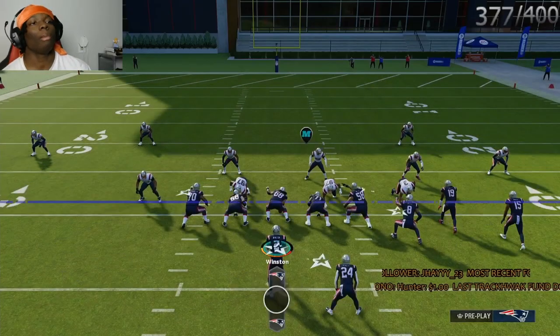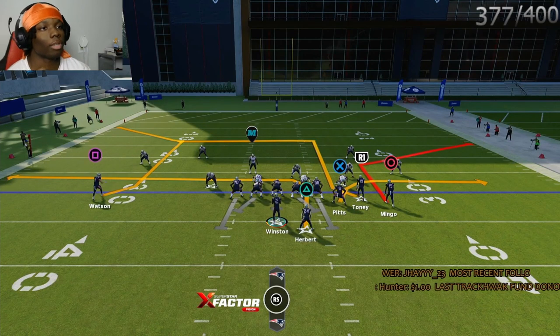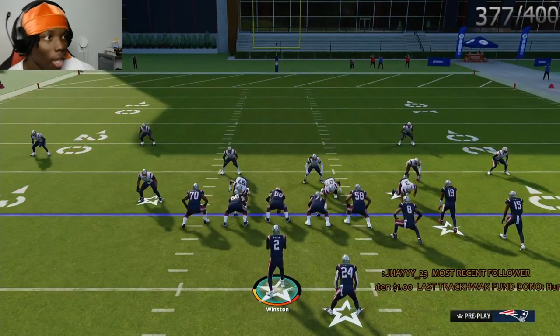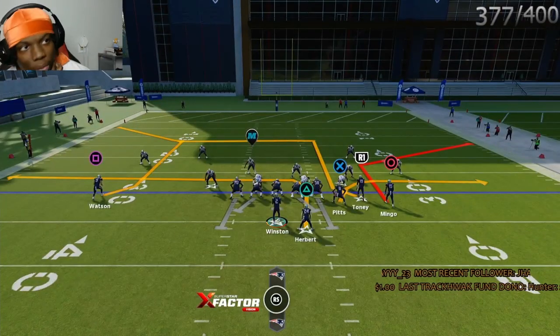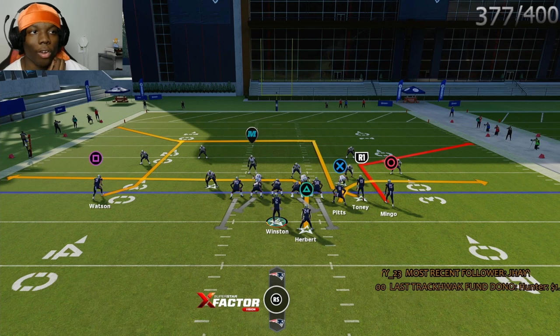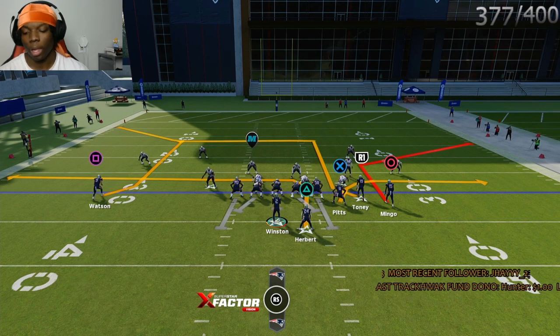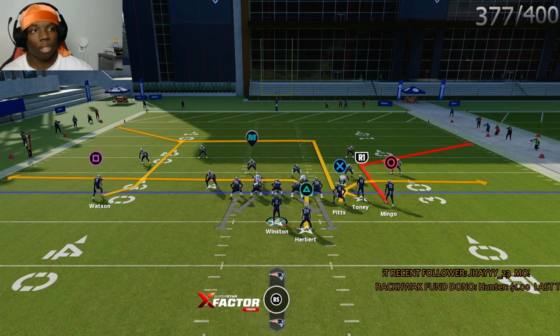All right, here we are. My favorite formation — gun bunch offset — and we have it in regular blitz, over storm, over storm brave. After the patch I feel like over storm brave just got faster, like these guys come in faster. So if people are running the blitz, the loop, or spinner, here's the first route I'm gonna show y'all to easily beat it.